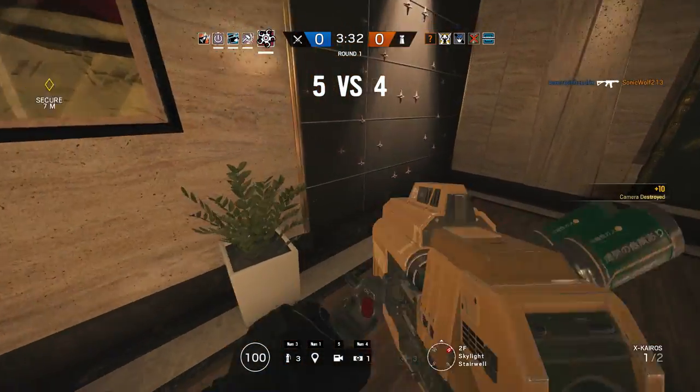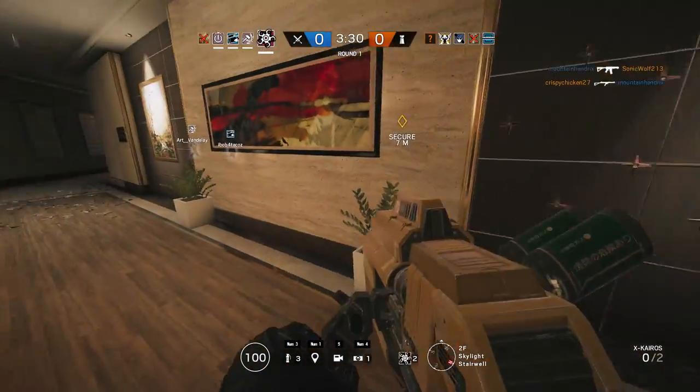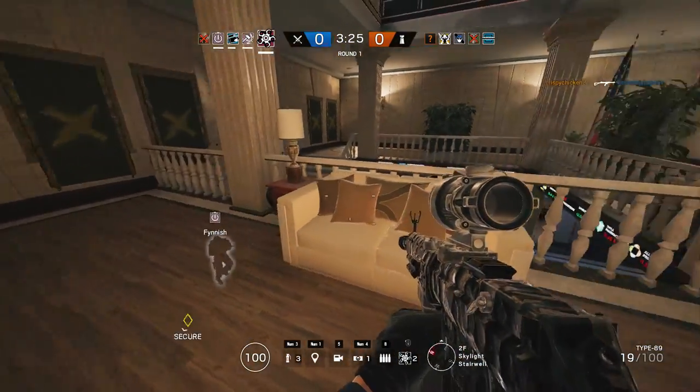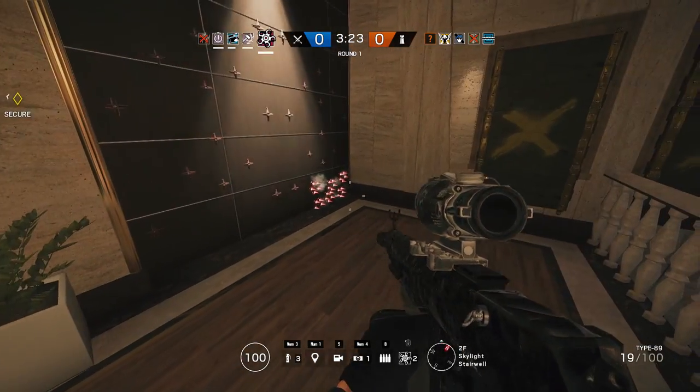Capitao's gadget is good for getting to the room and cutting off flanking routes, and IQ's is kind of whatever. Hibana is probably your second strongest rusher just because she's a three-speed operator and can take down reinforced walls.